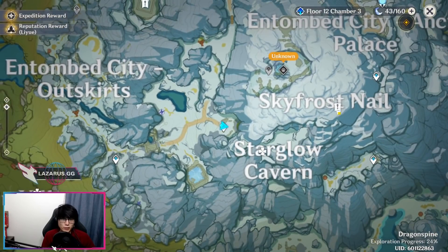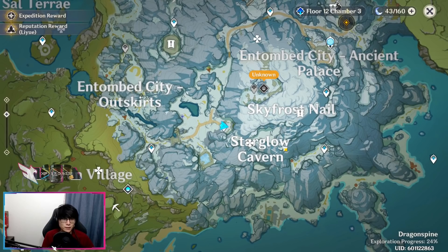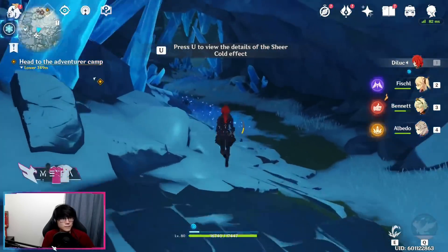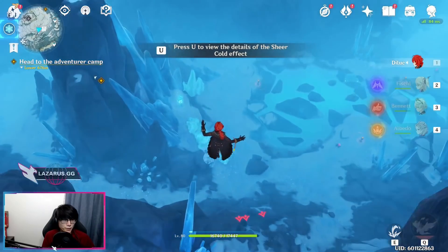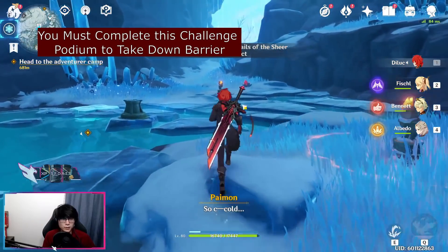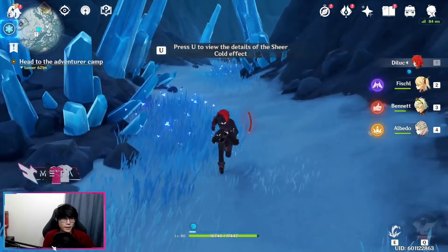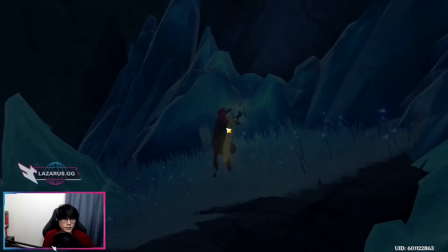The last ice structure is over here right where it says Sky Frost Nail. One of the easiest ways to get to it is to start at this waypoint left of Starglobe Cavern and just head straight into the cavern, come down this hole, and proceed to run down it. Once you get to this ledge, the ice structure will be right below you. You'll be able to see Scarlet Quartz 1, Scarlet Quartz 2, and there will be Scarlet Quartz back here as well — Scarlet Quartz number 3 and Scarlet Quartz number 4 up here.